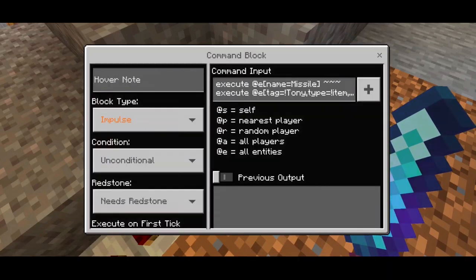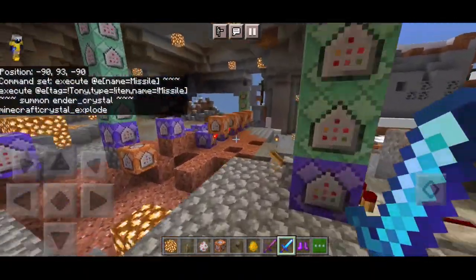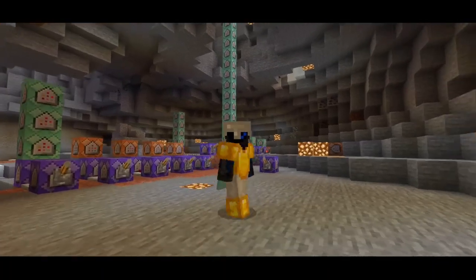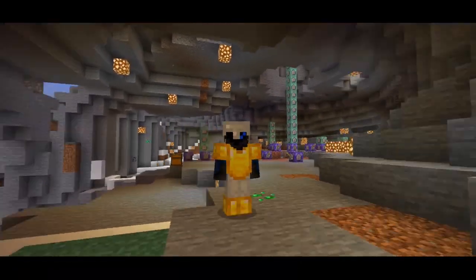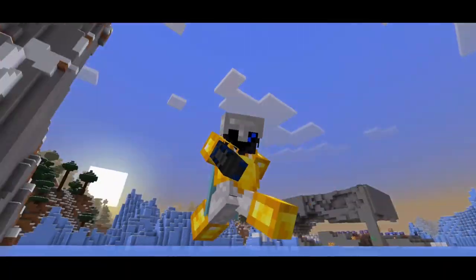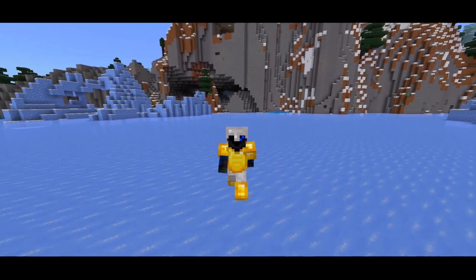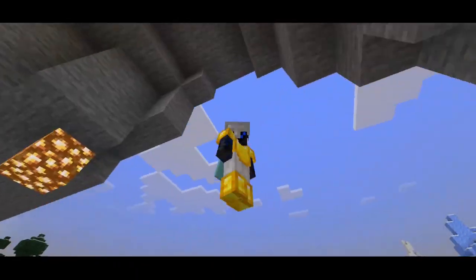It's a long command — impulse unconditional, needs redstone. Probably that would be it for the Mark 42. We have four types of systems: the full suit, the repulsor ray, the flight system, and the heat seeking missile. Thank you for watching this video — hope you enjoyed. If you like the video, give a like, subscribe, and slap the notification bell. Follow me on Facebook, Twitter, TikTok, and my other YouTube channel. Thank you for watching, love you all, peace out, bye bye. This video is about 20 minutes — see you next time.